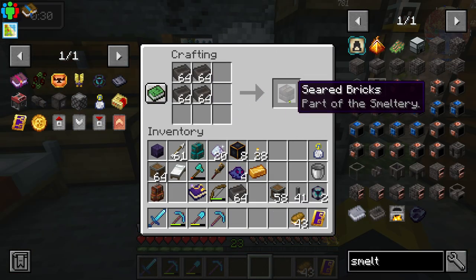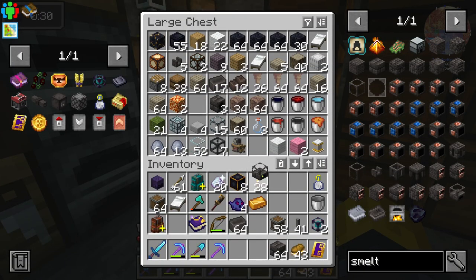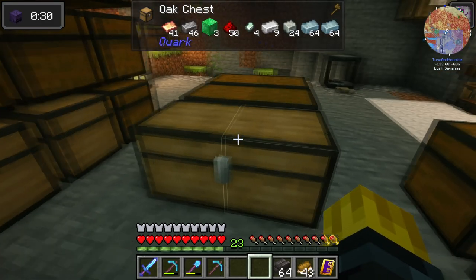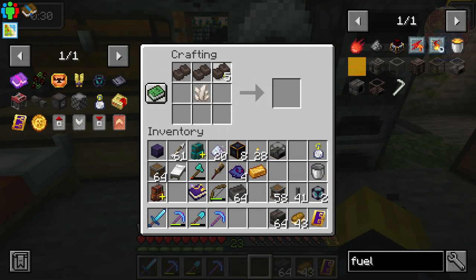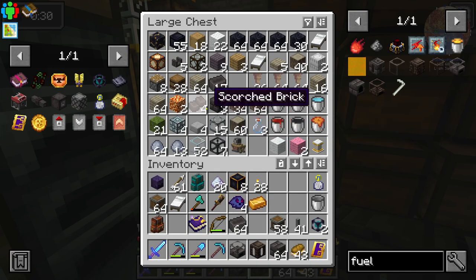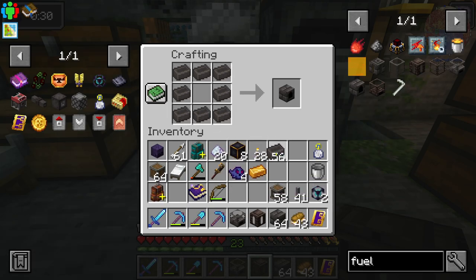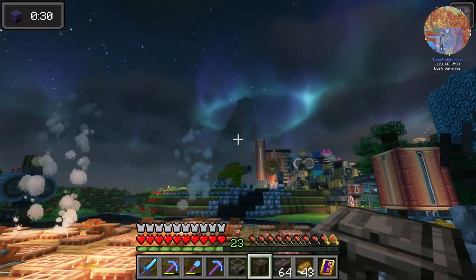We need to turn the bricks into more bricks but you get less bricks this way. We need these and some other parts and pieces - I think I already have a seared melter, a heater. We need scorched brick which comes from netherground which I already made, and then we need to combine that with nether quartz and we'll get a scorched fuel tank. We need a casting basin - we're gonna take these bricks and do that. Boom - casting basin! And then we're gonna need a faucet, and now we can start our smeltery.